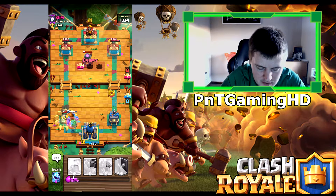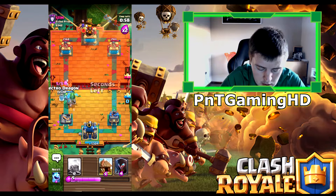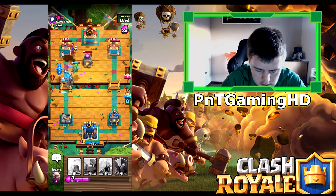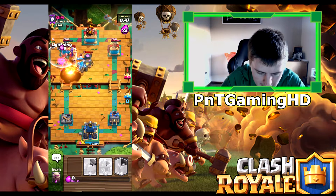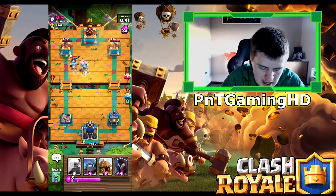Yes, there we go finally. Mini Pekka to take out this Miner on the left. Not looking great at the moment. Let's start a push — that Mini Pekka should have been defensive rather than attacking. Although he has put his Mini Pekka on the left-hand side too, probably wasted on something that isn't needed. He will take that tower down which is good for him, and then we'll start a push.